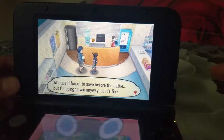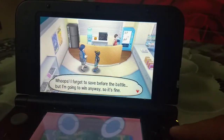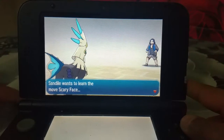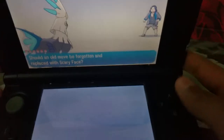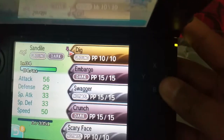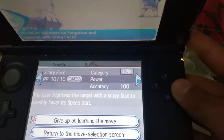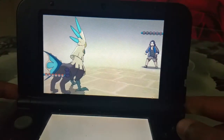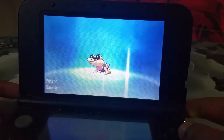At the end of the battle, I defeated his last Pokémon. My Sandile wants to learn Scary Face — I'll go ahead and forget an old move, although I decided not to keep Scary Face. Checking the results: I defeated Game Freak Morimoto and my Sandile is evolving — I told you this would help!